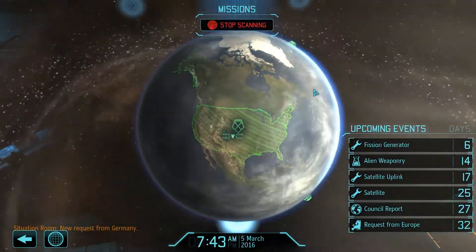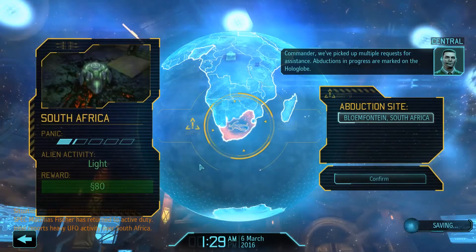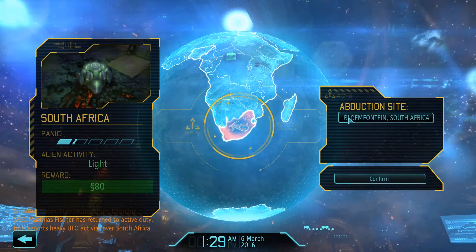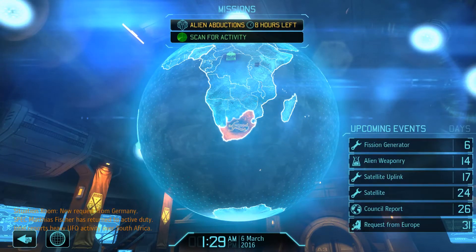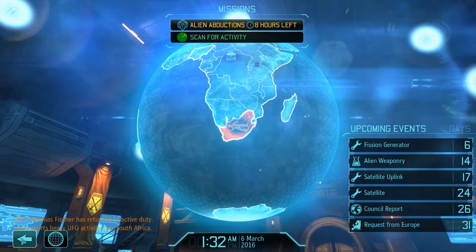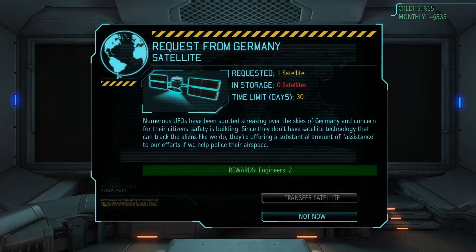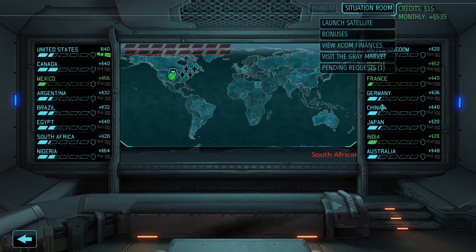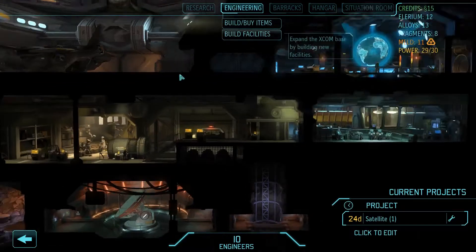Scanning. New situation request from Germany, and we get abductions as well — this is what I was expecting to see first. Abductions and progress are marked on the hologlobe. This is South Africa, and we only have one abduction site right now. We have people returning to active duty and eight hours left to respond. Looking at the situation room: one pending request, a satellite transfer to Germany rewarding us with two engineers. That means one of our satellites will be going to Germany — 36 credits and coverage over Europe.